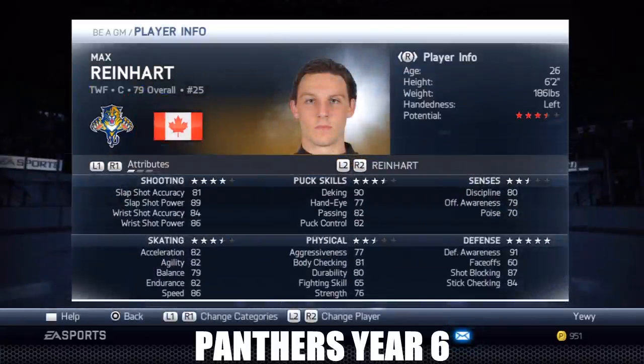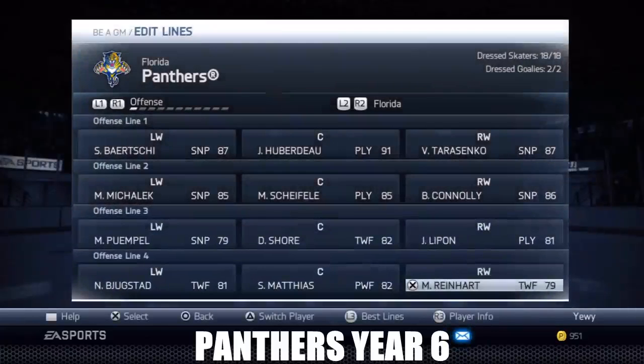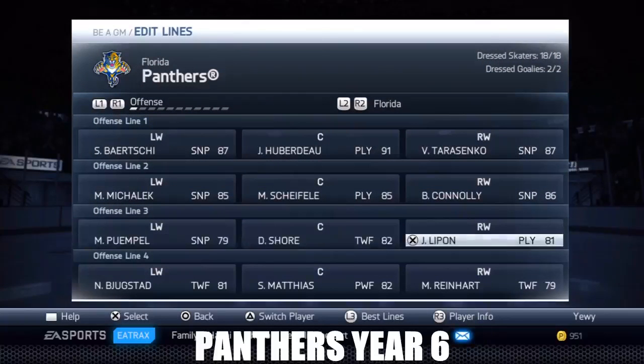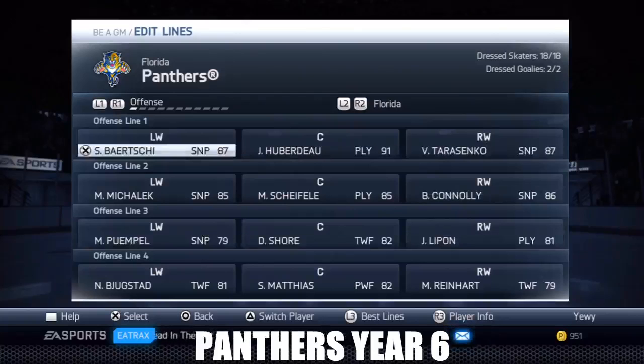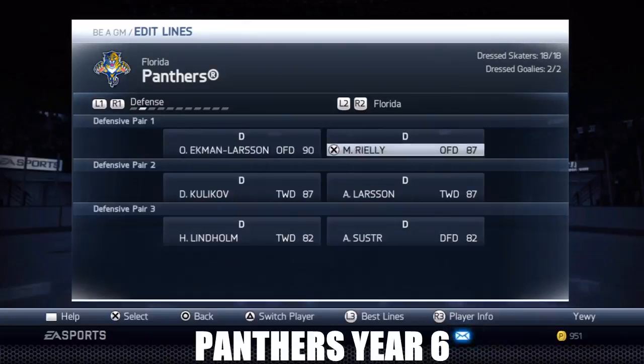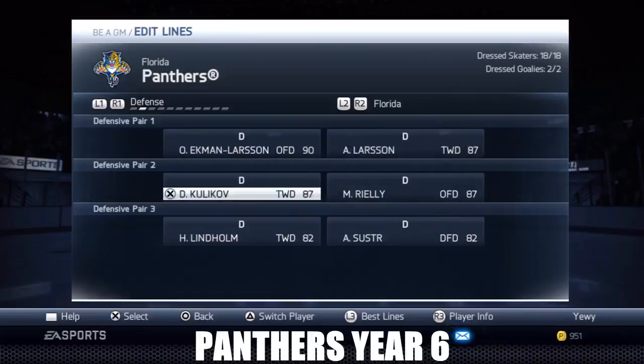I wanted to send down McLaren because Reinhardt is just a stud on defense - he's phenomenal. I'm thinking Shore, Lippin, and Pumple should be a good third line. I've never gone with a scorey line before, but we have so much offense now it's ridiculous.